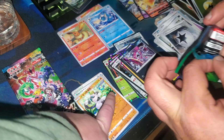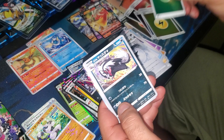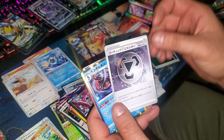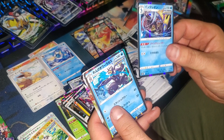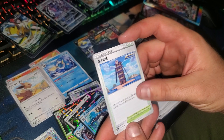Let's see if we can get any more trainers or something good. It looks like there's a VMAX in this one. We got Snom, Eevee, a bird catcher, a charm, an energy, Inteleon — this is probably actually worth a little bit of money relative to the game — and an Orbeetle VMAX.